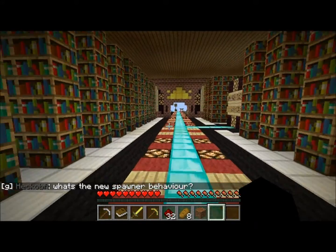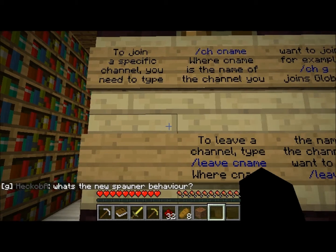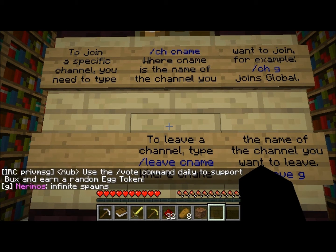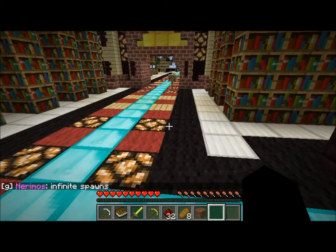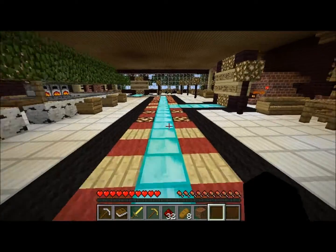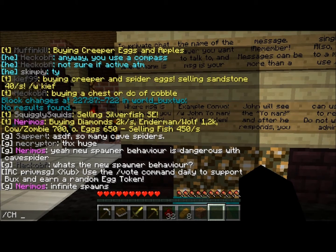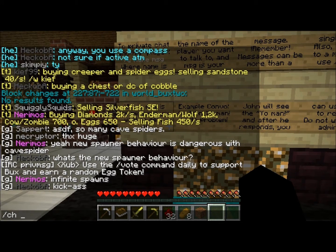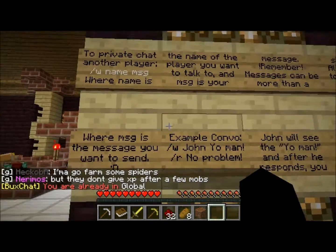I'm hoping those channels are listed somewhere in the help; they were fairly straightforward but hard to remember all at once. To join a specific channel you type /ch followed by the channel name — to join global for example. You can join and leave particular channels easily. Testing it out, it says we're already in global — no problem.